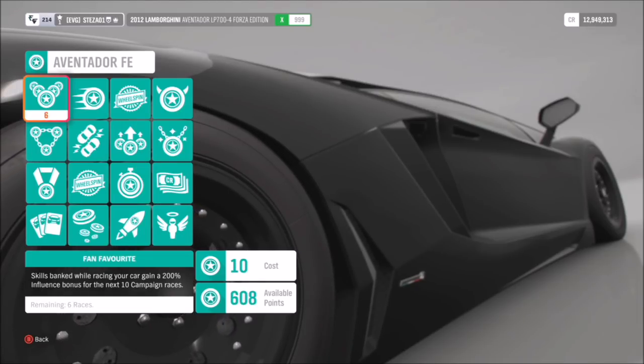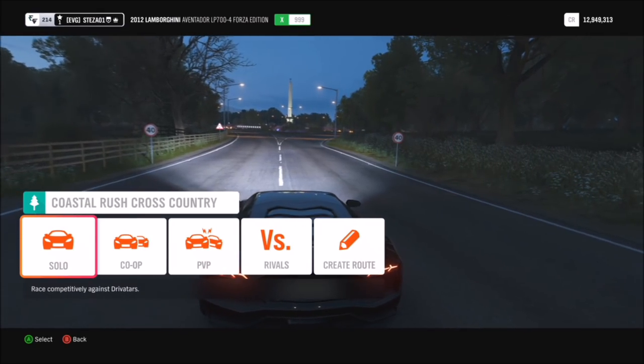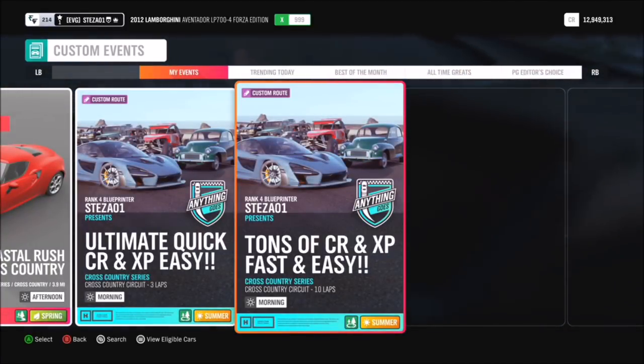I recommend using the Fan Favorite skill to get some extra influence at the end of the race — it's more worth it. If you go to the Coastal Rush cross country circuit race, I'm sure you would have seen my custom event called 'Tons of CR and XP Fast and Easy.'